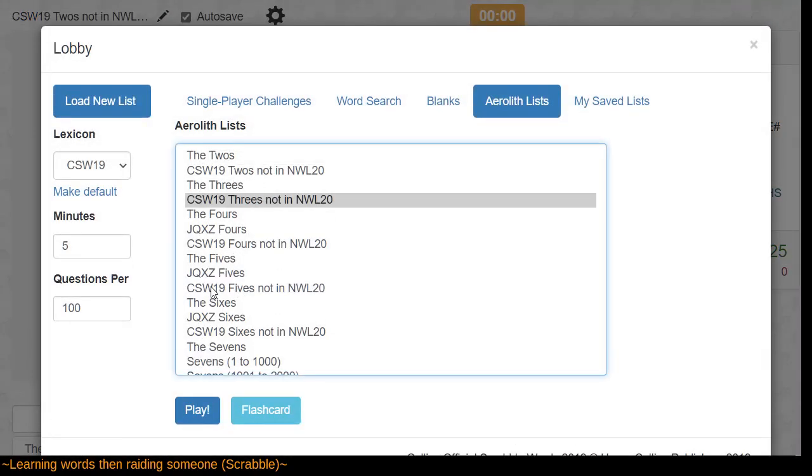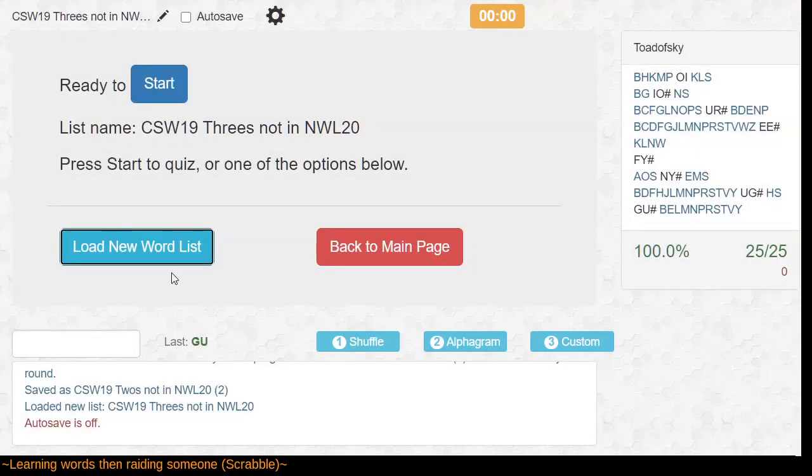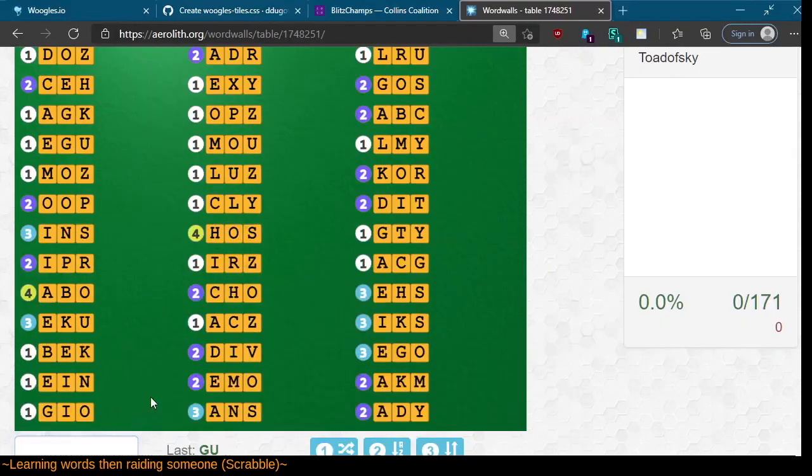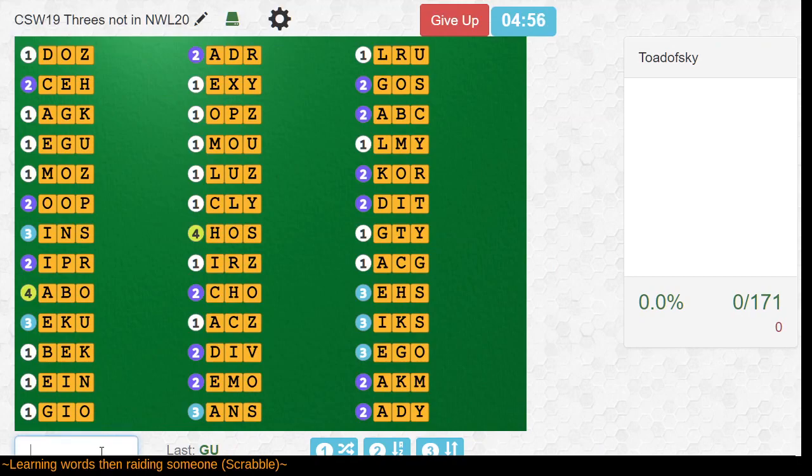Pick threes, not in NWL. And when Will goes live, we'll just raid him — or host him, rather. That'd be more appropriate if he's actually live. Yeah, this'll be fun. Let's give it a go. Can I zoom this and still see the board? Yeah, nice.